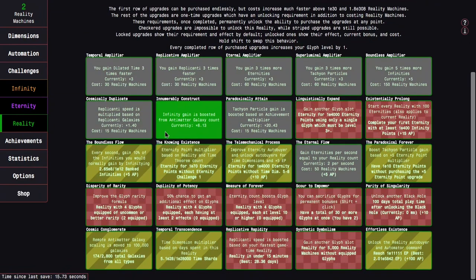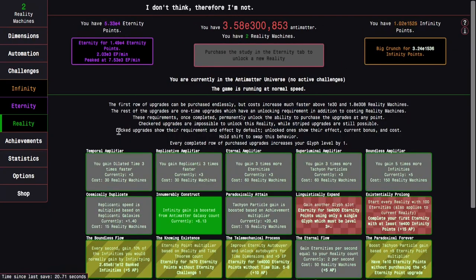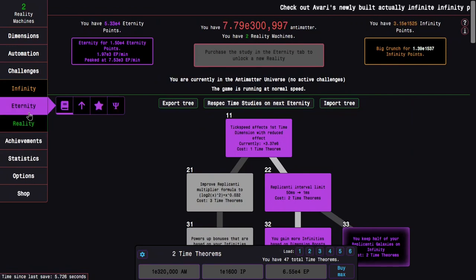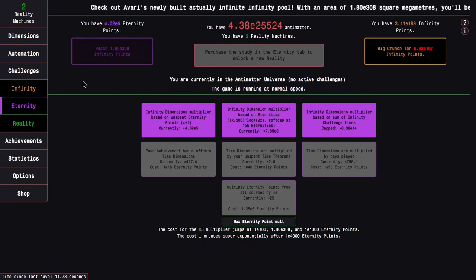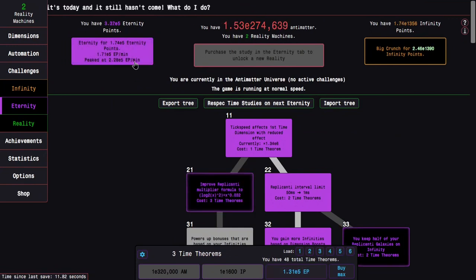I would need 178 reality machines to get those upgrades and the black hole. If I somehow had several hundred I could just buy more stuff in the top row — like gain three times more eternities, gain dilated time faster. There's so much good stuff there that I think I'm going to make the call to give up and buy eternity point multipliers, because eternity point multipliers are just too good.